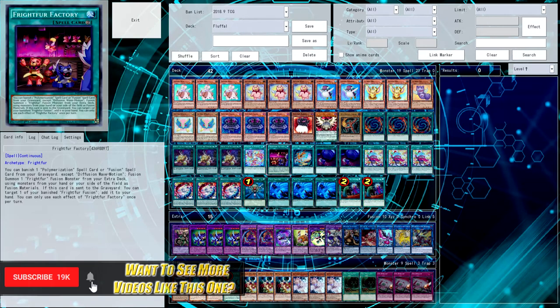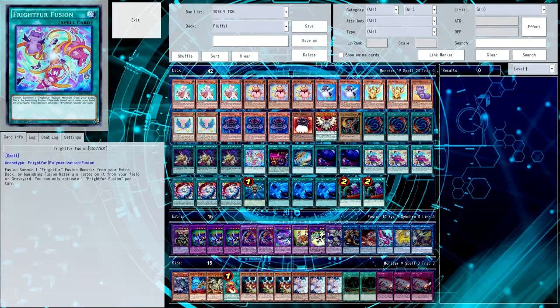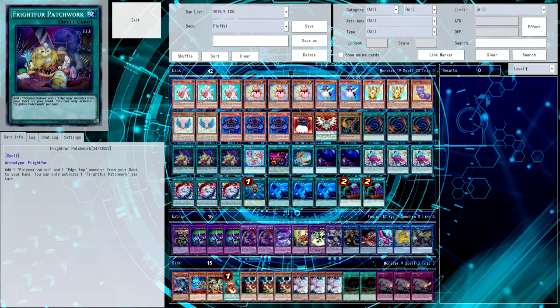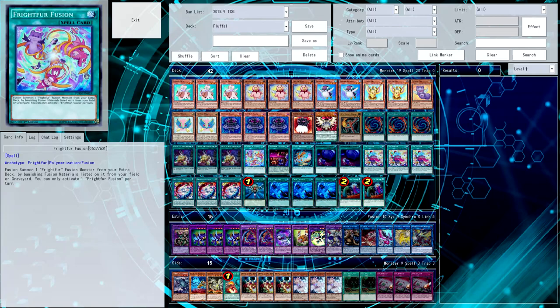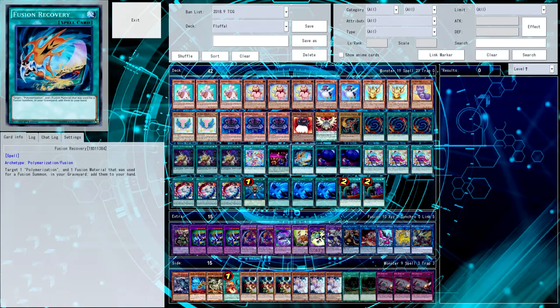I'm playing Fright for Factory because everyone keeps telling me I need to play this card, although I basically side it out every game that I play, because I just don't see myself needing it. Every time I have a chance to search it, I either search for Fright for Fusion, or I don't need the Factory, so I just search for Patchwork for a possible follow-up turn. Every time I'm searching for a Fright for card, I'm always grabbing either Patchwork or Fright for Fusion.